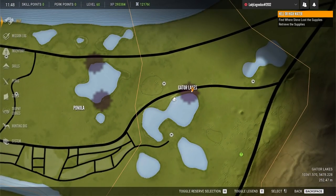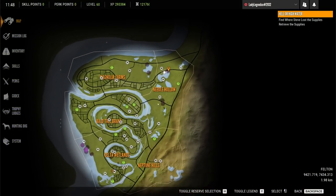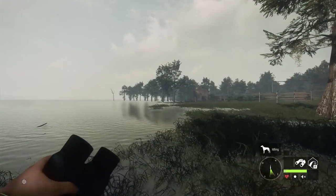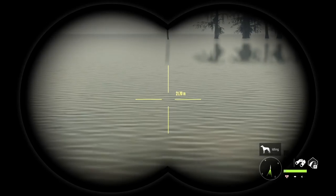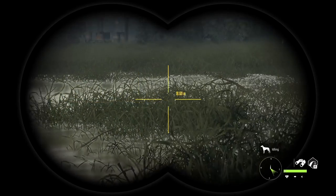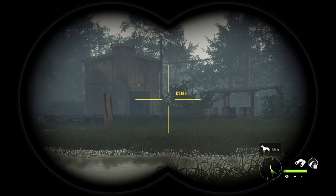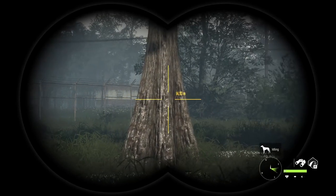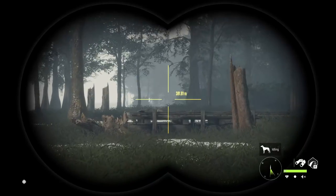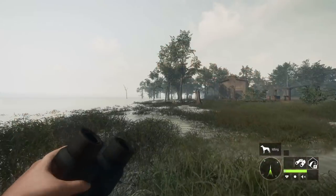Definitely up here in Gator Lakes — these lakes are awesome for alligators. I just wanted to show you the amazing detail on this map. They have made improvements to water in the game — doesn't it look amazing? There is a lot of water on this map and they did an amazing job. You're gonna feel a little soggy after hunting here. This is actually a lumber mill — one thing I've really noticed is they have put a lot of work into the fine detail. All the outposts are different; they really worked hard on this map.